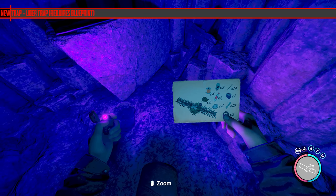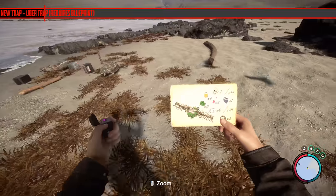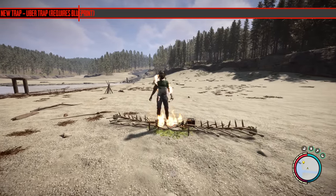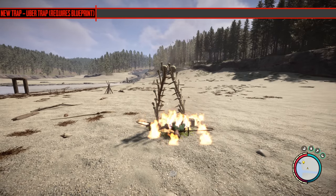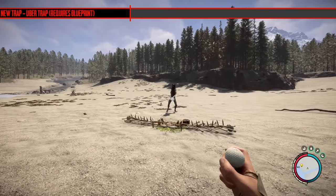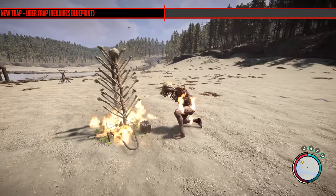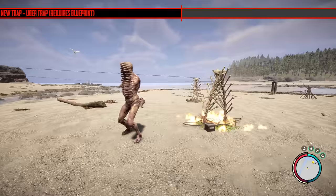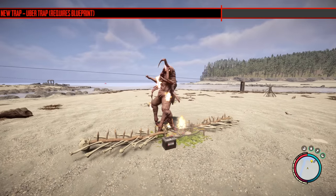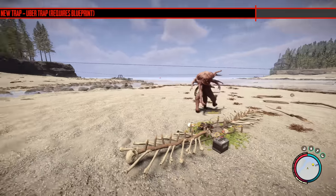The next addition is a new trap called the Uber Trap, which requires a blueprint. The blueprint is located in Cave D, which has received a major revamp — I'll cover that at the end of the video. The trap is quite comical: it stuns enemies, then burns them, then closes on them. Unfortunately it only does just over 100 damage, so it will kill most cannibals but anything else it won't kill, and it can only target one thing. It's also very expensive to build.